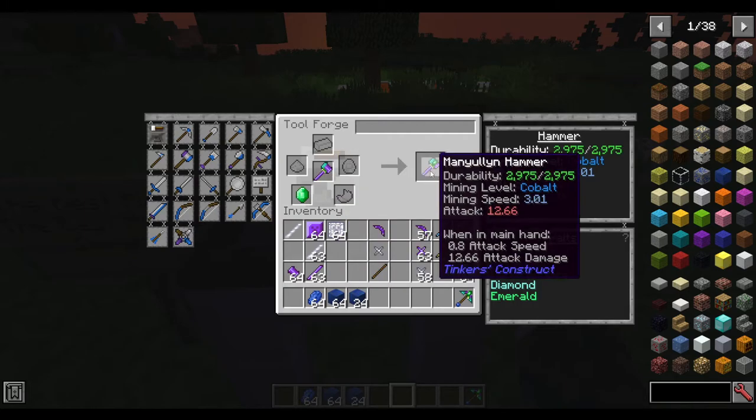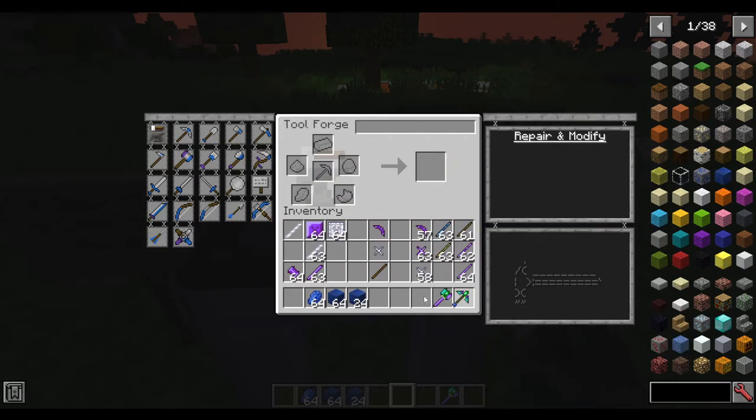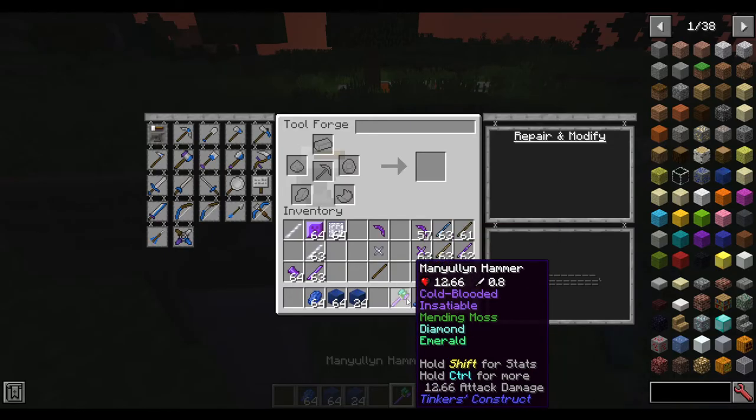More durability is always nice. If you do want fortune, you could put fortune on it as well. I think these two are the optimal modifiers for the hammer.